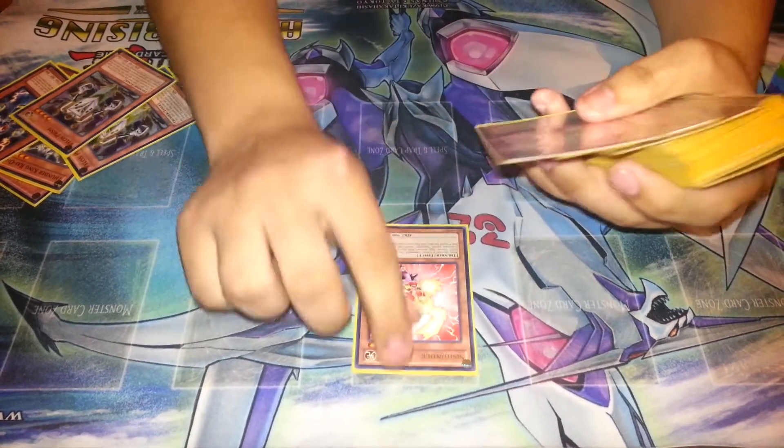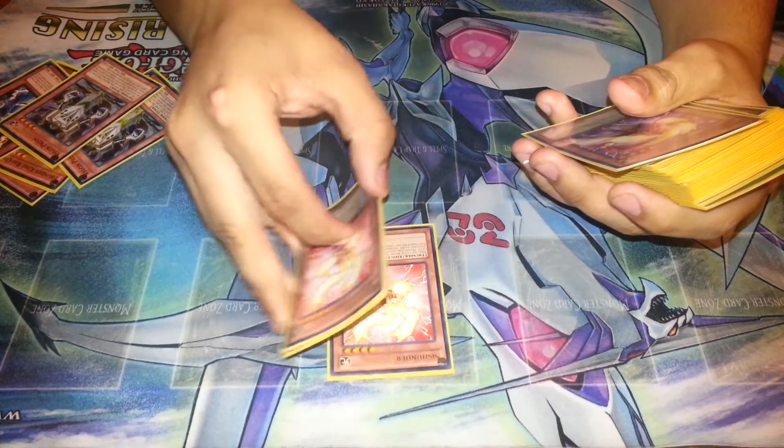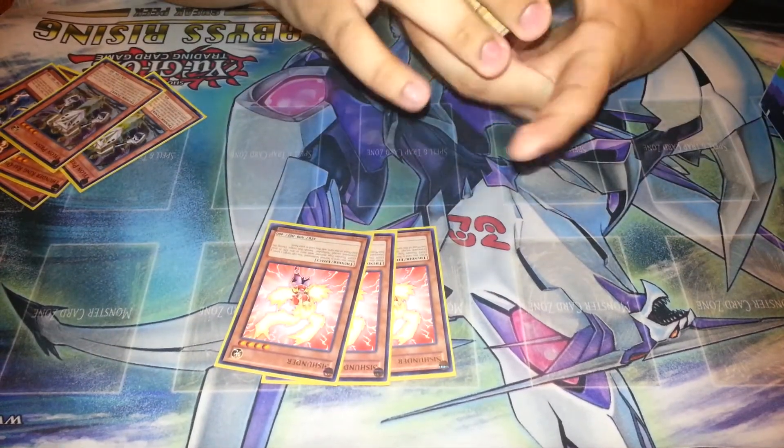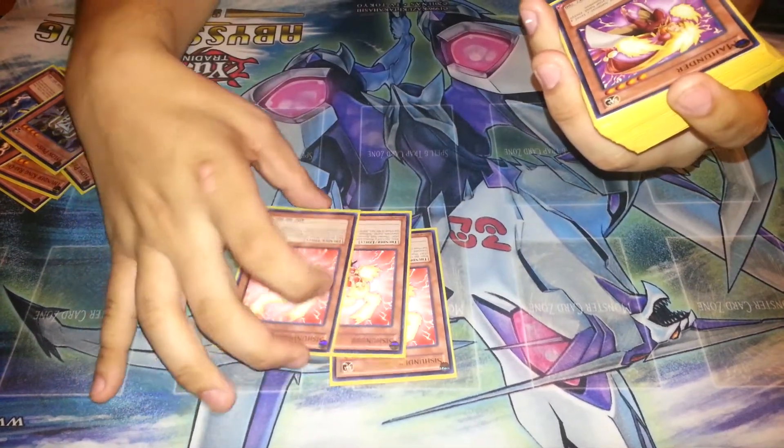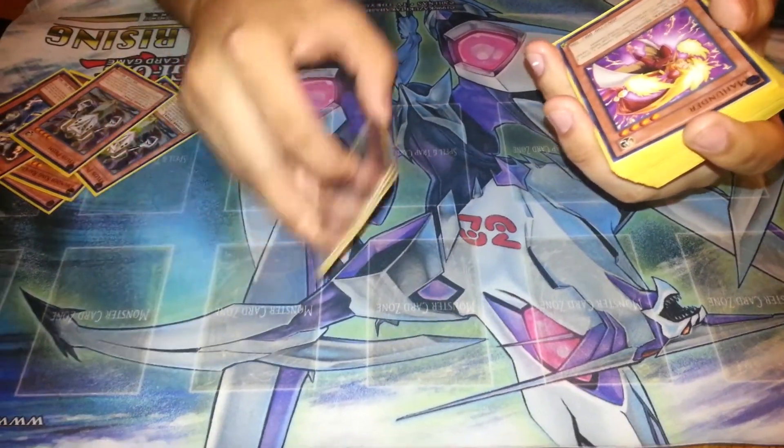Since I only have one Thunder Seahorse, I play triple CIS 100 because she just keeps recycling my Thunder Seahorse. It's a bit slower, I guess, because it takes longer to set up, but like I said, I only have one Thunder Seahorse.